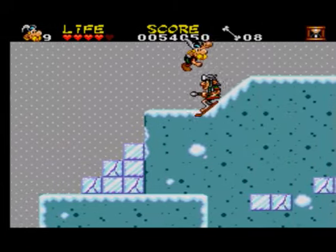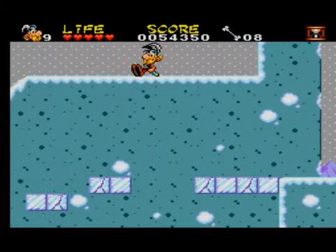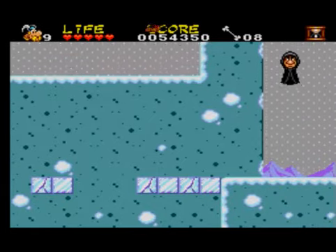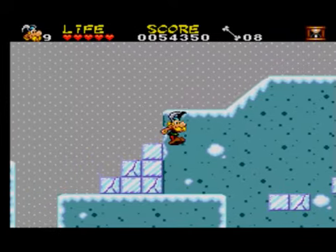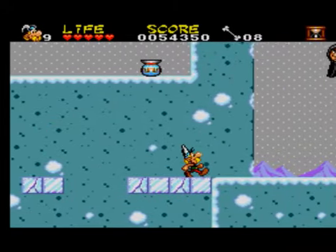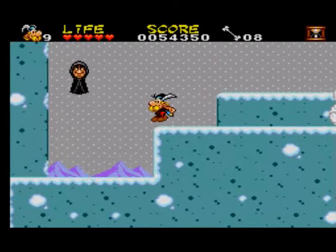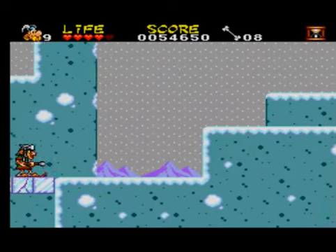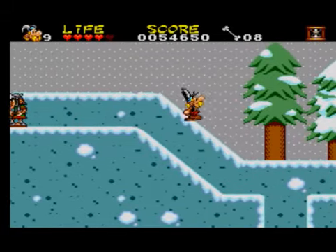Keep to the top because there's some health there you can get. Go down there. Don't get that again unless you'll get sent to the top. This ghost enemy — how he's floating I don't know, because he's just a normal Roman soldier. Keep to the top first of all because there's a knick-knack to get.